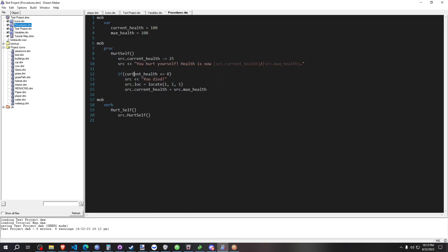All we're doing is checking if our current health — I put 'source' here so you understand we're accessing the source's current health, which is the mob calling the PROC. Typically you wouldn't write source, but when you're learning it's totally fine. When we call the PROC, we instantly minus 25 health, output a message, and then check if current health is less than or equal to zero. If so, output 'you died,' teleport them to XYZ coordinate 1,1,1, and set their health back to max health so they're not still at zero after they die.